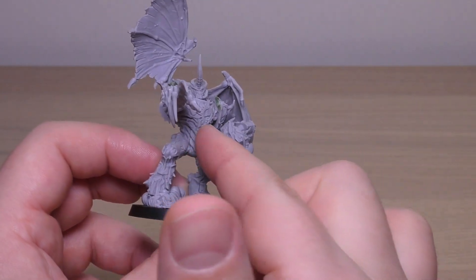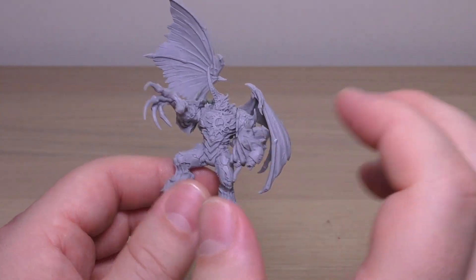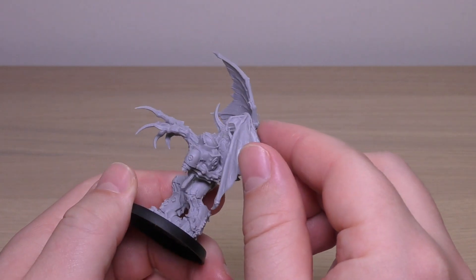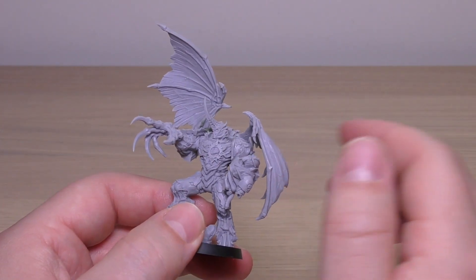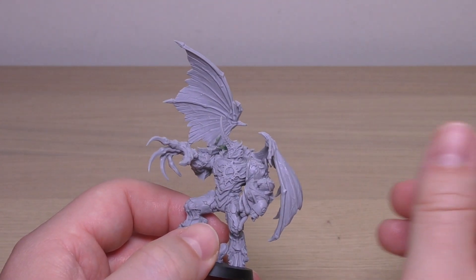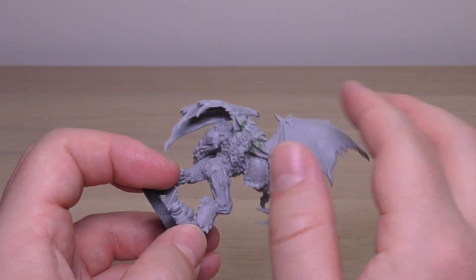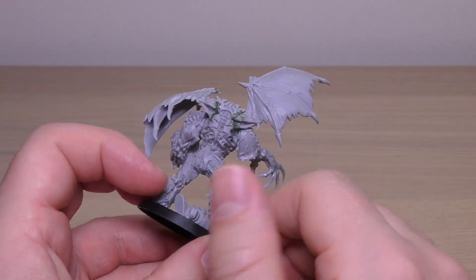It's obviously going to be very difficult to get in there now to paint. It's up to you if you want to leave off this left wing so that you can actually paint it all in there. I'm now contemplating breaking off the wing and painting it separately. But the right wing, at least, you can get to and paint some detail.